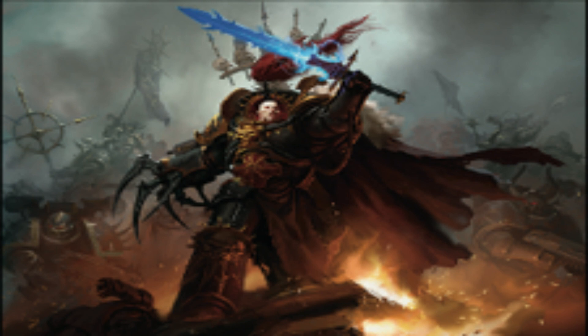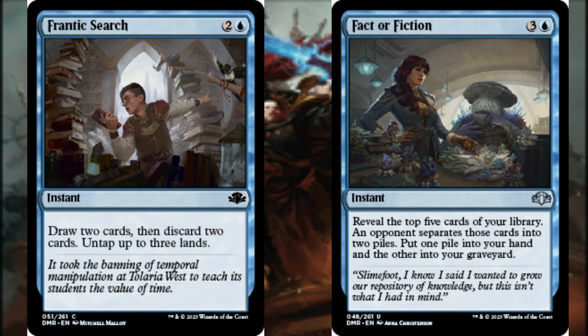Now it's time to bring this video to a close with a sampling of other cards that synergize with and enhance the theme of this build, beginning with Frantic Search and Fact or Fiction. Frantic Search has us draw 2 cards and then discard 2 cards, and then we untap up to 3 lands. Let's not overlook the benefit of untapping up to 3 lands, particularly if we cascade into this spell, which could provide the mana needed to cast another spell from our hand and then cascade again with Abaddon. Fact or Fiction has us reveal the top 5 cards of our library — an opponent separates those cards into 2 piles, we put 1 pile into our hand and the other into our graveyard. We will choose the pile that best suits our needs and move one step closer to winning the game.